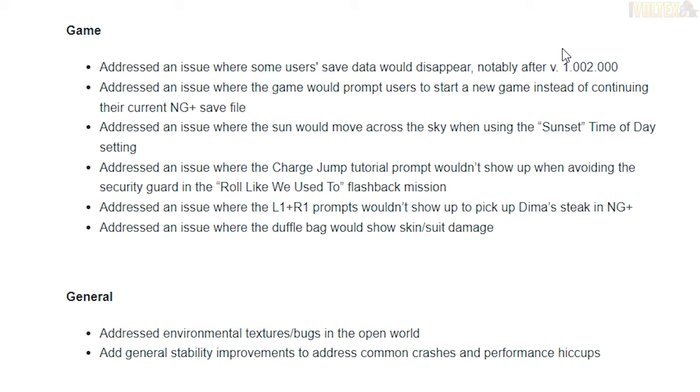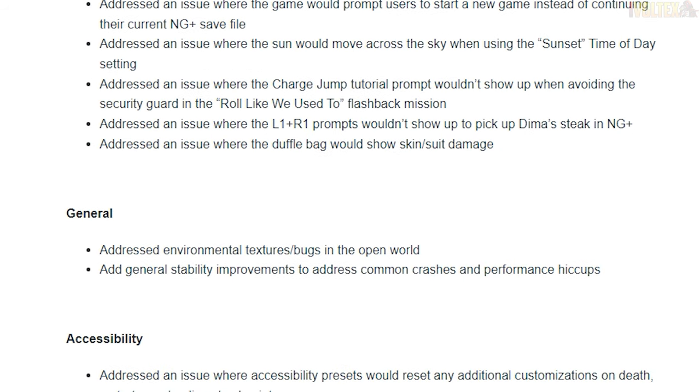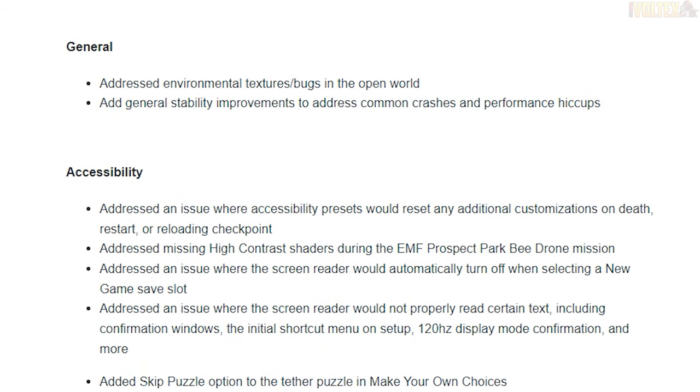They addressed an issue where the charge jump tutorial prompt wouldn't show up when avoiding the security guard in the roll-like flashback mission. They addressed an issue where the L1/R1 prompts wouldn't show up to pick up Dima's stake in New Game Plus. They addressed an issue where the duffel bag would show skin/suit damage — that was a funny bug because Peter's duffel bag had his Advanced Suit and would show skin damage, which was really uncanny because why would it have skin when he wasn't wearing it.